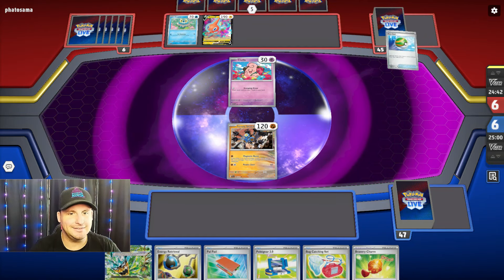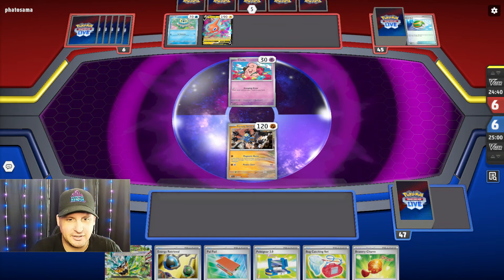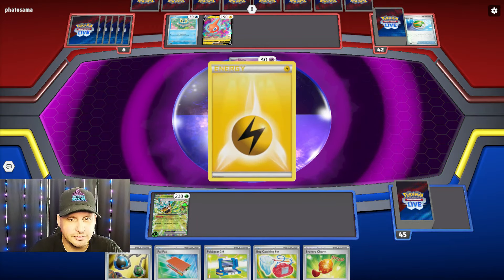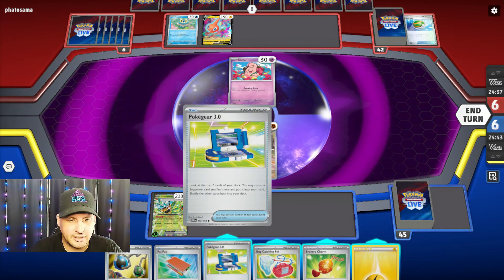All right — they decided to go first, we don't have much here. We're gonna have a Poké Gear and that's about it. Oh okay, Greninja — it's Greninja ex, which kind of stinks that we just left 120 up there. Instant Charge. Let's see — oh this is bad, we need to figure this out.